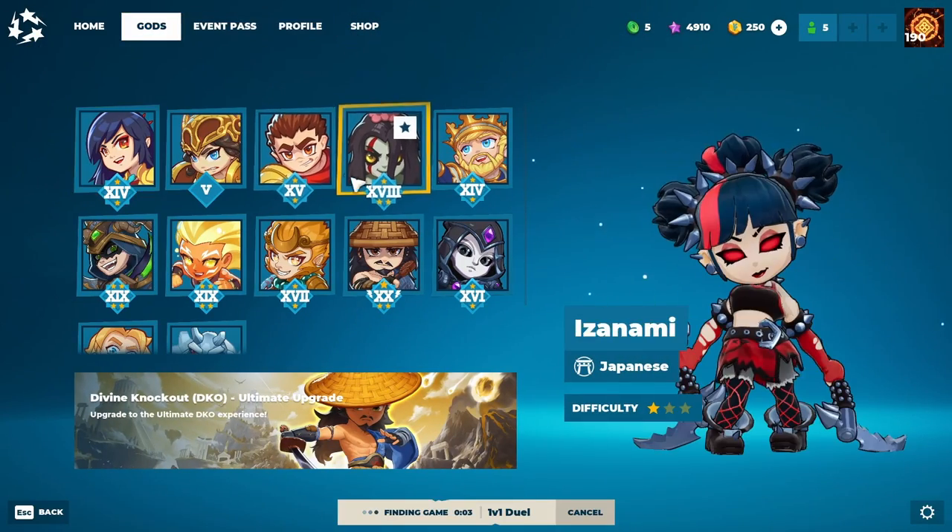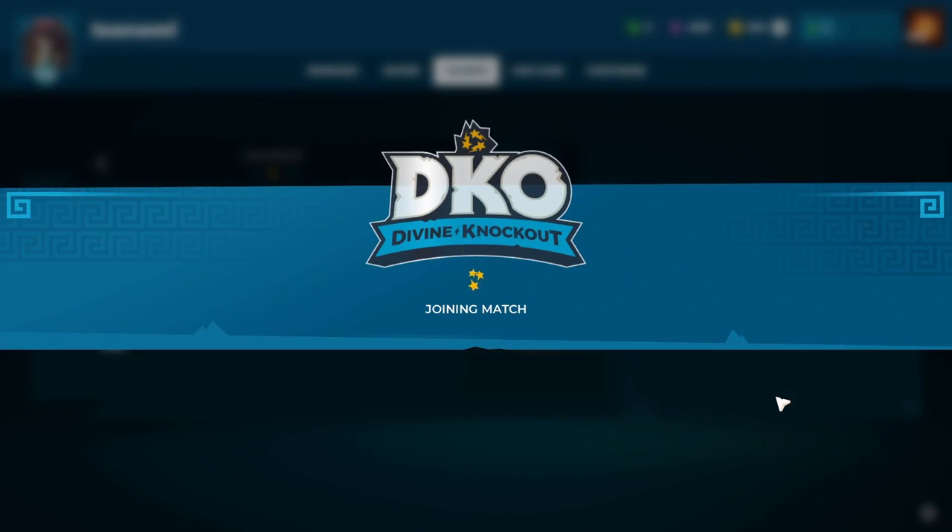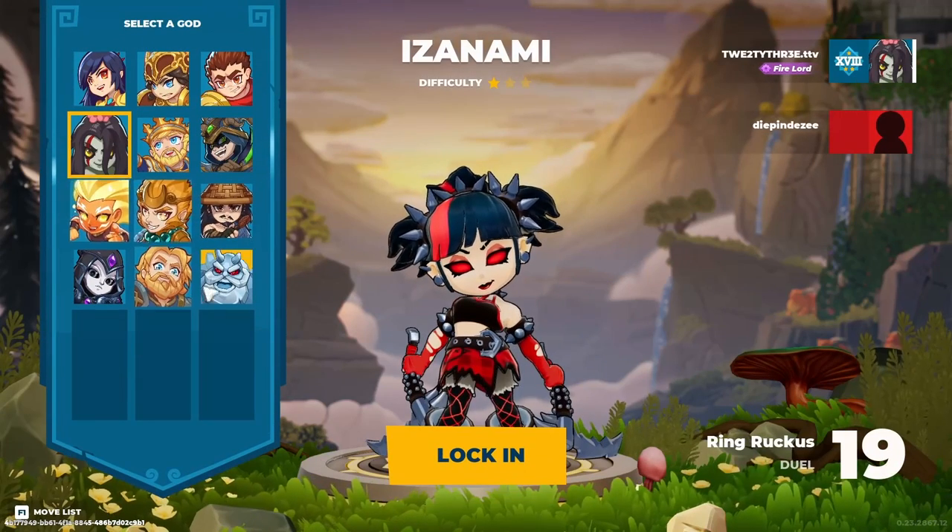Let's go over the talents in a bit more detail. Alone in the Dark is great for 1v1s because you get 20% extra knockback when both you and your target have no allies within 8 meters — and in a 1v1, you never have allies.